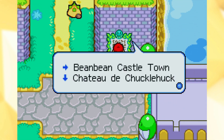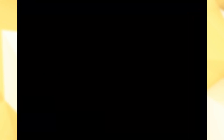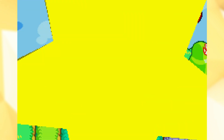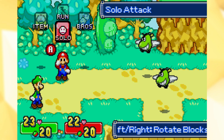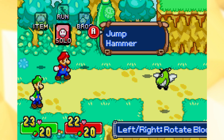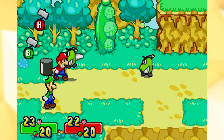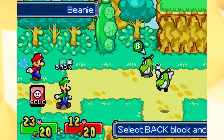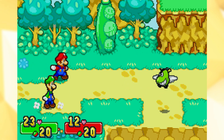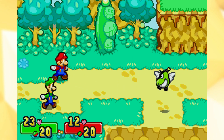I guess the sign said Chateau de Chugglehawk, so we gotta go down that way. I also realized — I probably edited it in — but Chocola Cola is also seen in Paper Mario: The Thousand Year Door. That's how I understood that. These guys still do a lot of damage, but we're better equipped now. Luigi does so much — Luigi does more damage than Mario does. That's incredible.